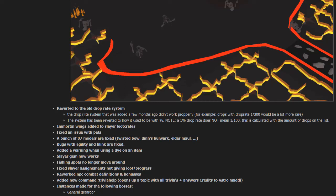The old drop rate system has been reverted. The more modern one where it said 'drops 1 out of so many' would actually give false information because it depended on how many drops are on the list. Now it's reverted to the old system where percentages are used. This update actually fixed the drop table, and that brought back a lot of players because they were missing out on drops.